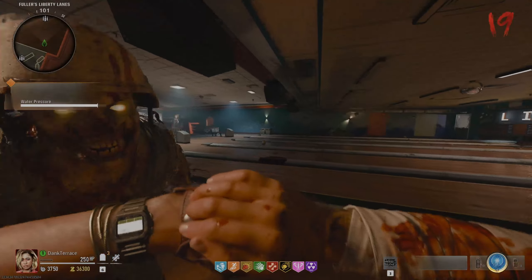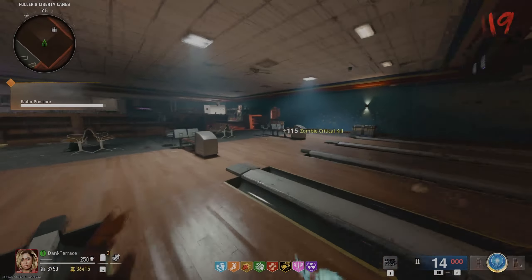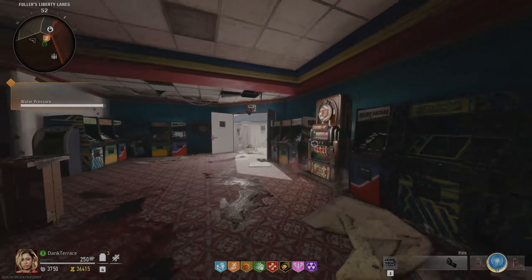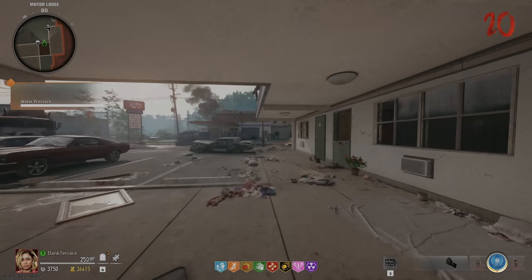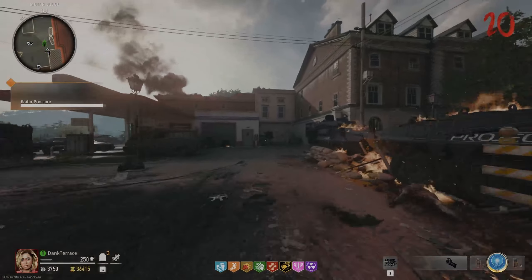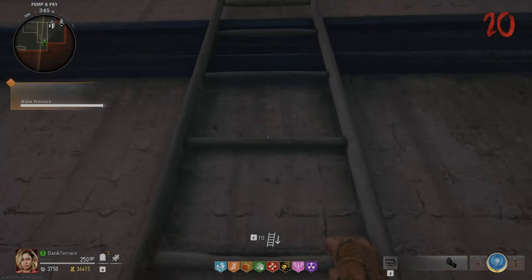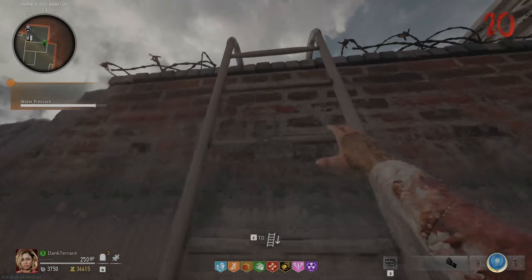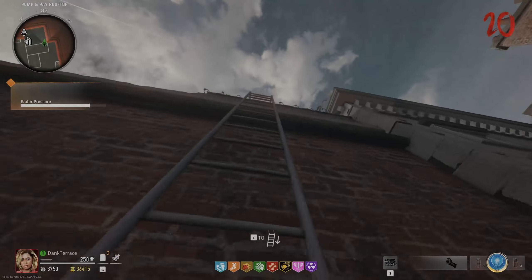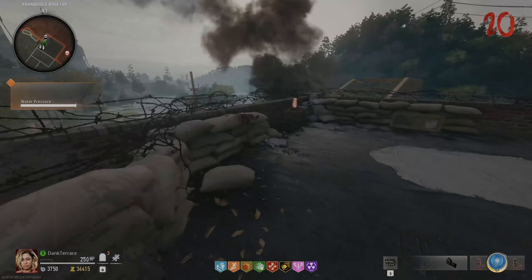There is an ammo cache right there. Go to about there. Let me go turn on the rampage mode. Don't worry about the timer — it will go down, but as long as you have the bar progressed enough it will be fine. You have enough time to go anywhere you want, and even if you fall it doesn't matter.